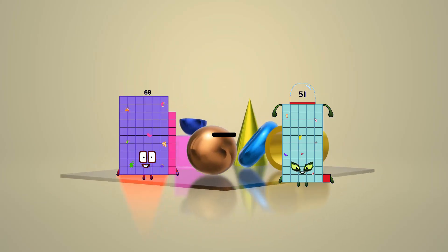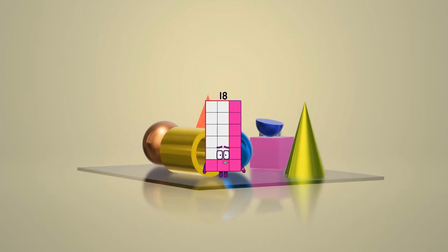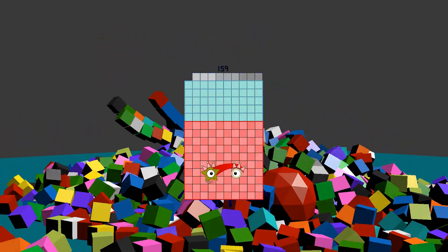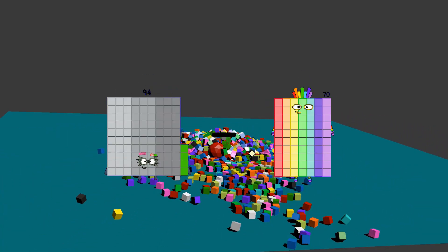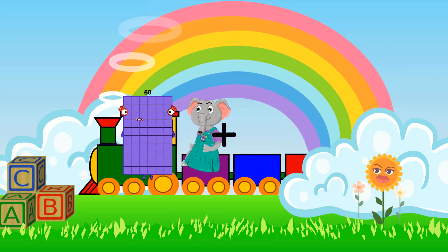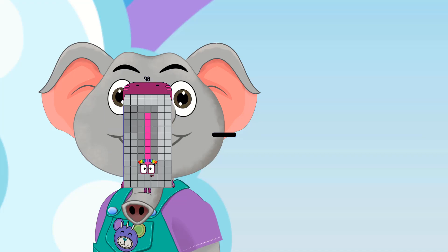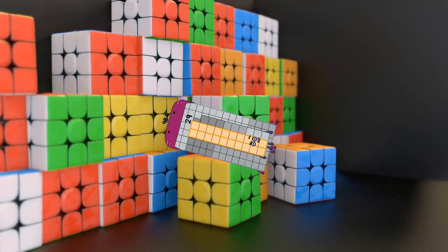68 minus 50 equals 18. 90 plus 69 equals 159. 94 minus 33 equals 61. 43 plus 30 equals 73. 98 minus 29 equals 69.